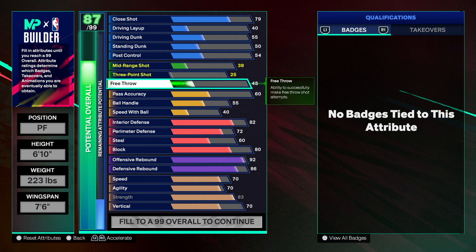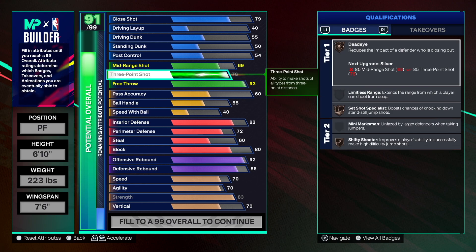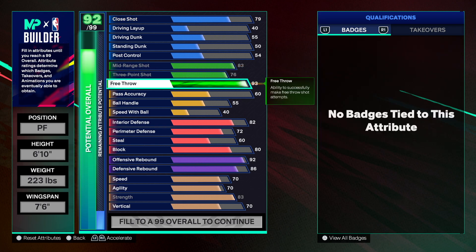This is all we're going to have on playmaking, but the free throw is going to be awesome. I went 93 on the free throw. Max out the three-point shot at 76 for Shifty Shooter on bronze, Set Shot Specialist bronze, Dead Eye bronze. Then we're maxing out the mid-range shot at 83.